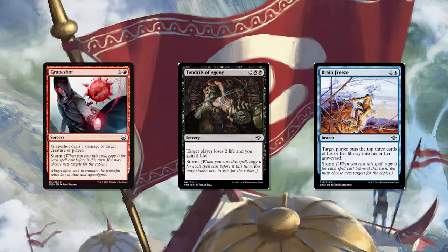Brain Freeze is another example — that's a storm win condition as well. So against storm decks, surgically removing their finisher is very effective.